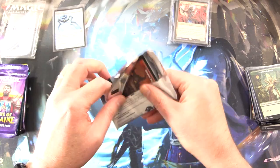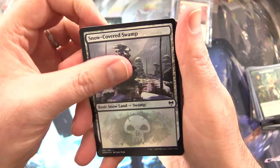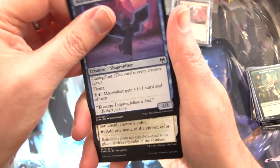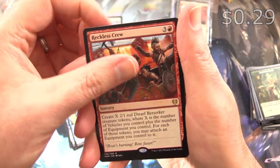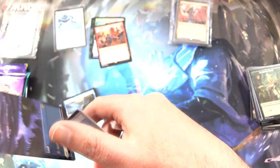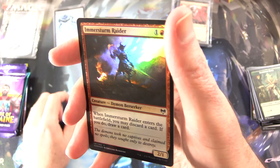Kaldheim — let's get into it. Hoping for some spicy goodness. We've got Tibalt here — pop him down there. Foil snow-covered Swamp — nice. For some reason these cards seem a bit thicker than usual, probably the foiling. We've got Mistwalker, Shimmerdrift Vale, Frostpeak Yeti, Frostbite, Pilfering Hawk, Ruined Crown, Rune of Flight, and Reckless Crew is the rare. A Henge Gate Pathway borderless — and on the other side we have Mistgate Pathway. These are always popular; I just started a TCG Player store recently so those fly off the shelves. Foil Immersturm Raider, and nothing from the list in that one — oh well.